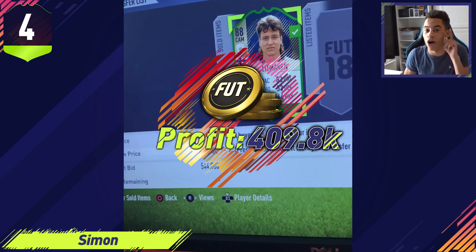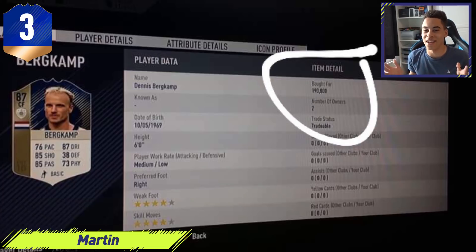Imagine making 400k on one trade — I would be so hyped. Sadly I haven't yet. Also, the icon snipe extreme stream will be coming soon, probably over Christmas when I'm off school — so a couple of weeks' time. In third place, another icon snipe, this one sent in from Martin. He picked up an icon Burcham for 190,000 coins. Shout out for the white circle — it looks like a YouTube thumbnail with those red circles and arrows.